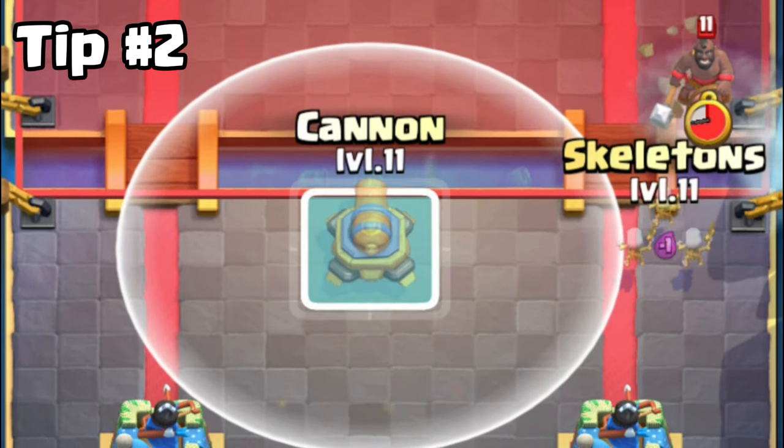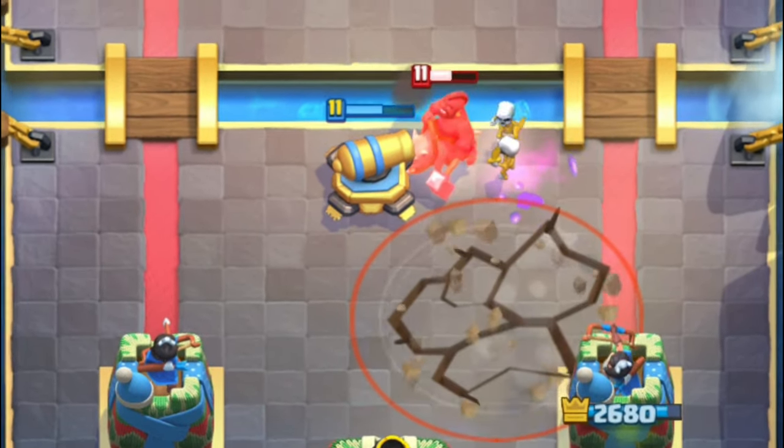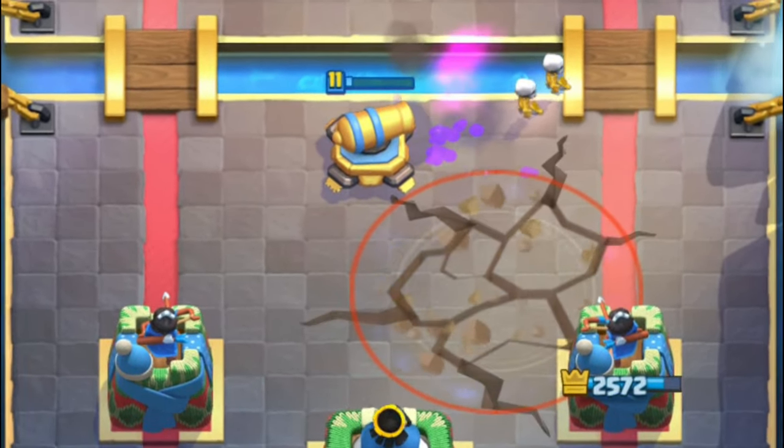Tip number 2. You can avoid the enemy Earthquake by placing your cannon here and pushing the enemy troop with your skeletons. This way you can still use your cannon even against Earthquake.